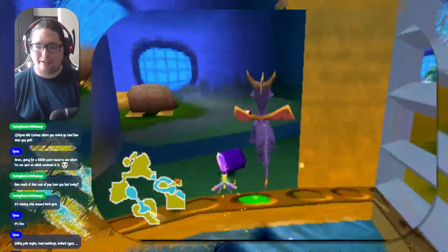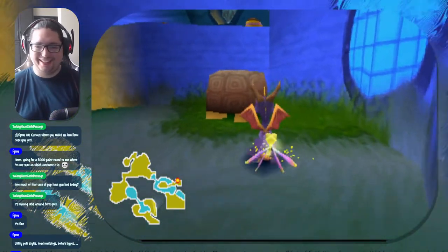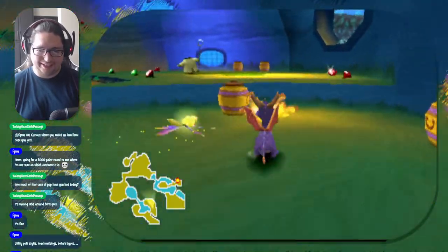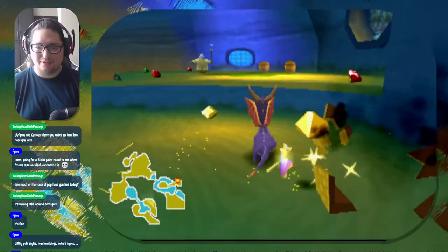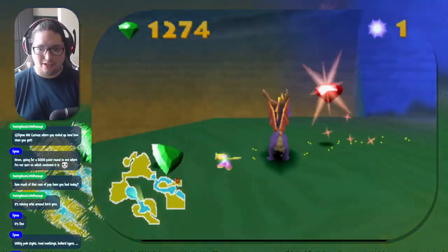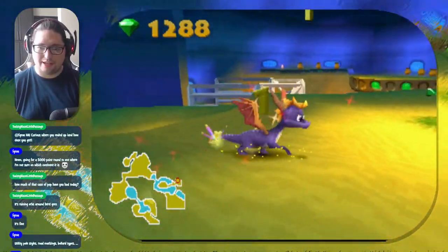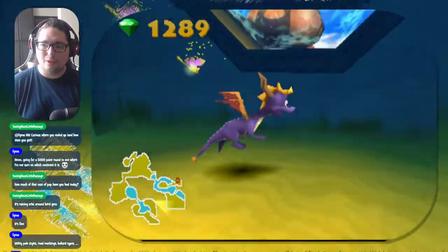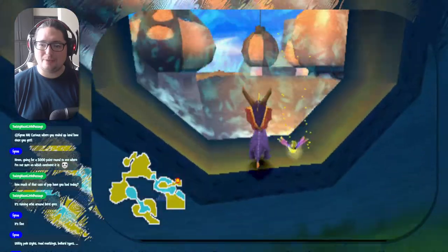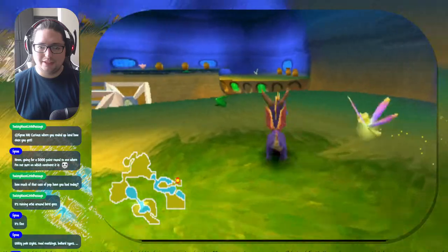I'll come back to those gems down there later. Here's where you - oh gosh, yeah. So we got a little bit of a not-so-secret secret area here. Lots of gems. Those water workers, as they're called there - make sure to flame them quickly, otherwise it's difficult to dodge their attacks. What window up here? Let me see if I can double jump up here. Yeah, we can see part of the... that's the end of the level way up there.